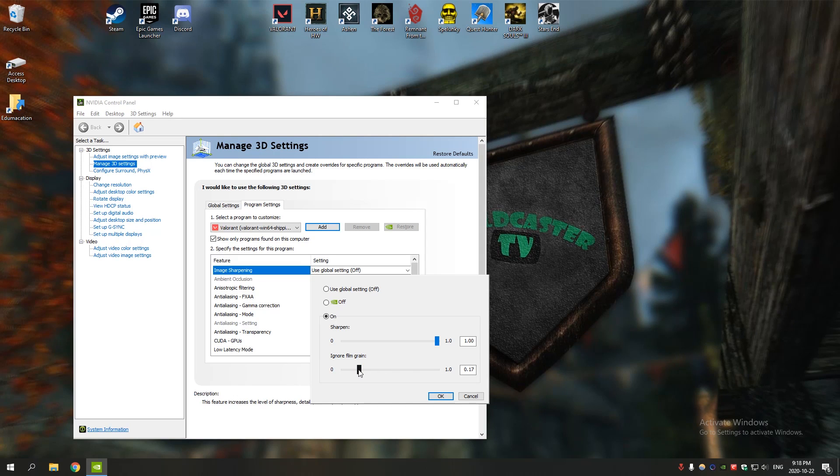We also have Ignore Film Grain. You'd think if you set this to zero you'd have zero film grain, but it actually works backwards. This is a filter added to remove the film grain created by sharpening — the more you add, the more film grain it removes. We don't want any film grain noise, so we will set this to max.